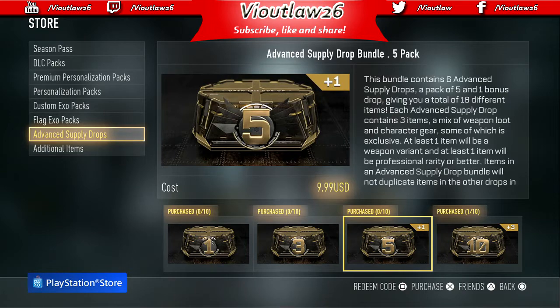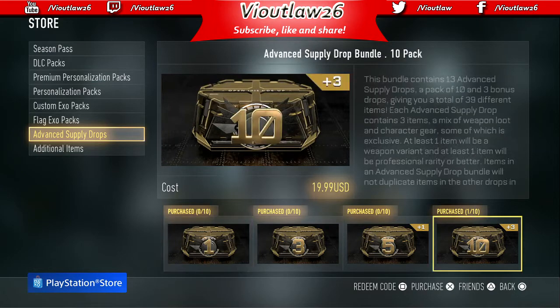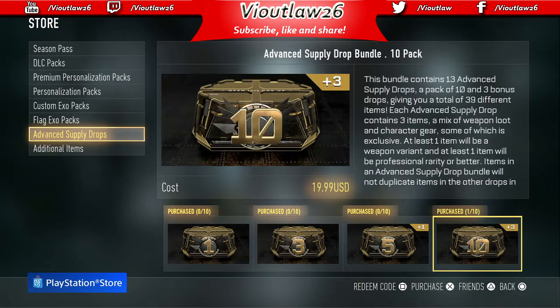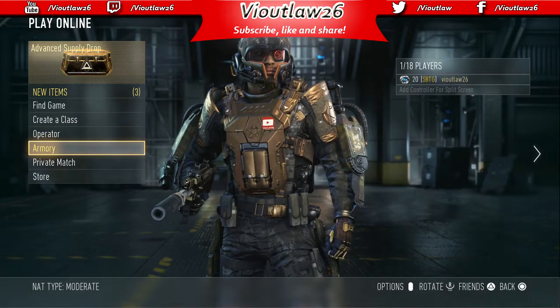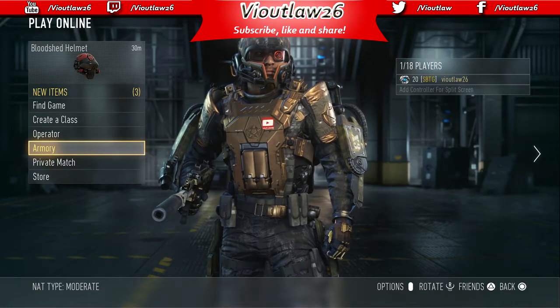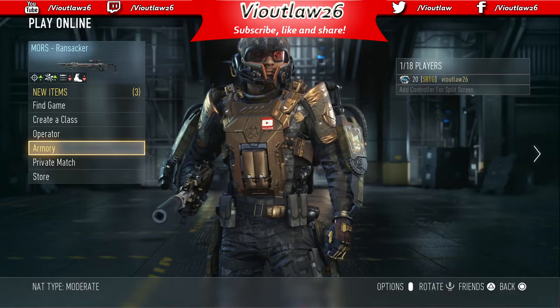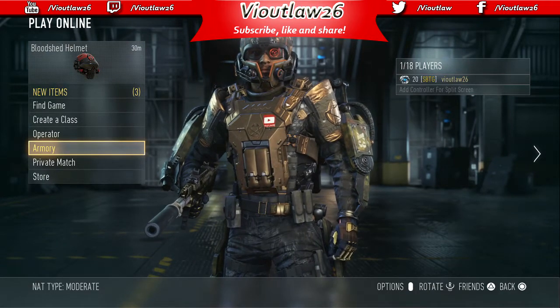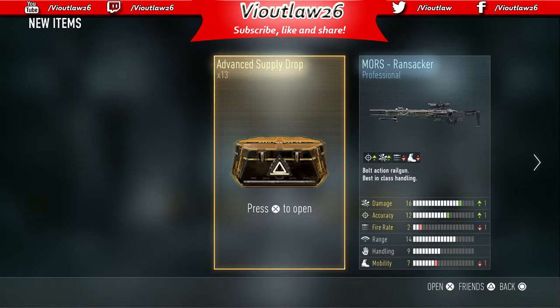With the five and the ten packs you get one more free, and if you buy ten you get three more free. So I went ahead and got the big boy — ten with three extra — meaning I have thirteen advanced supply drops to open, totaling over thirty items. I'm hoping for some good elite weapons and elite gear. Let's not waste any time, let's open up these thirteen advanced supply drops and see if your boy finally gets a speakeasy!